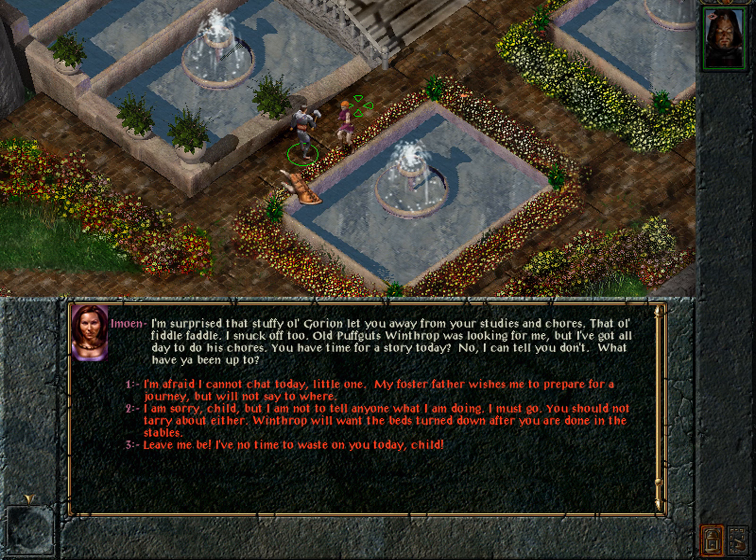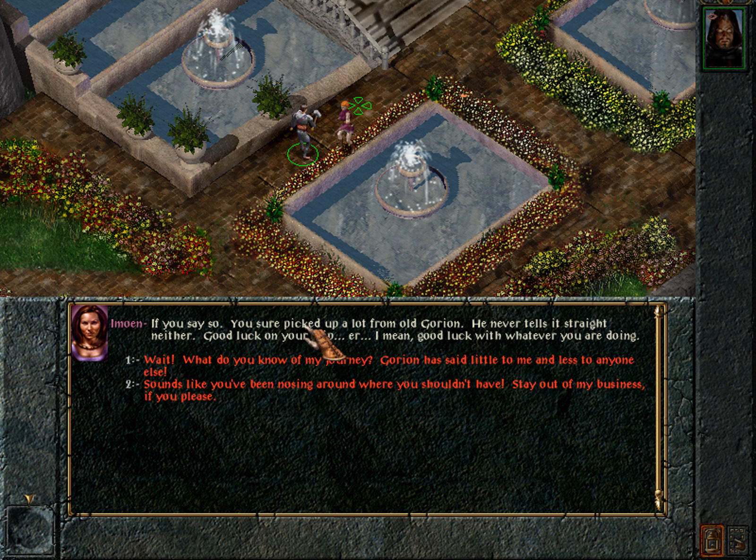And we meet Imoen, a character who will eventually prove central in the Baldur's Gate series, although not any time soon. She says: 'I'm surprised that stuffy old Gorion let you away from your studies and chores. That old fiddle faddle — I snuck off too. Old Puffcutt Squinthrop was looking for me, but I've got all day to do his chores. You have time for a story today? No, I can tell you don't. What have you been up to?' The narrator replies that they cannot tell anyone what they are doing and must go, and Winthrop will want the beds turned out. Imoen replies: 'You sure picked up a lot from old Gorion — he never tells it straight neither. Good luck on your trip — er, I mean, good luck with whatever you're doing.'